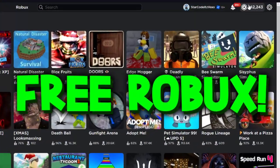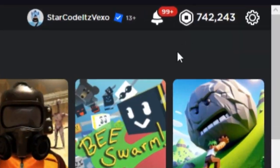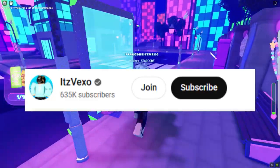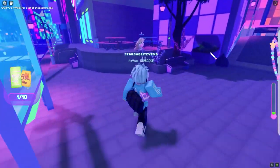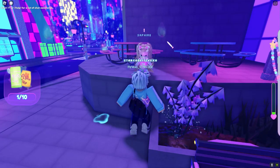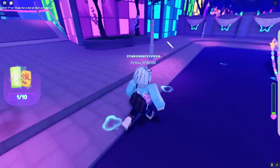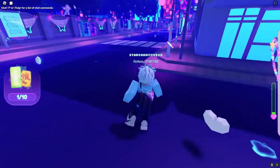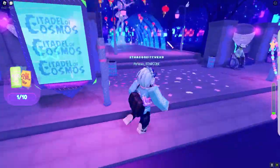Welcome everybody to Astral Renegade. In today's video I will be showing you all of the quest locations. The first quest you want to go to is the Sapphire quest, where you need to find 10 things around the map. Talk to Sapphire as soon as you start and you will need to find 10 items around the map.